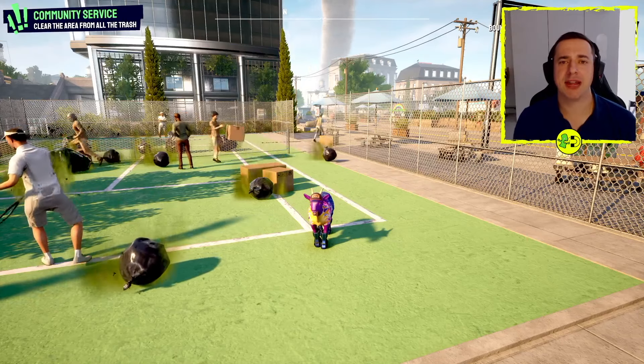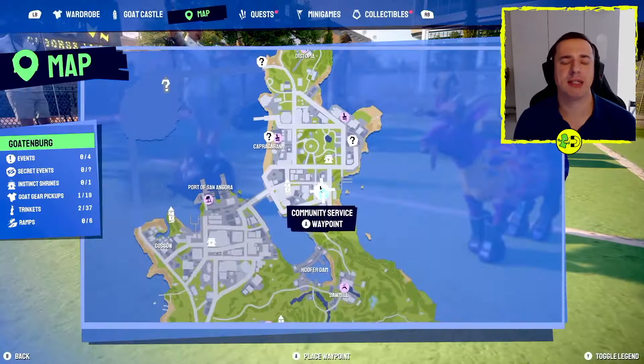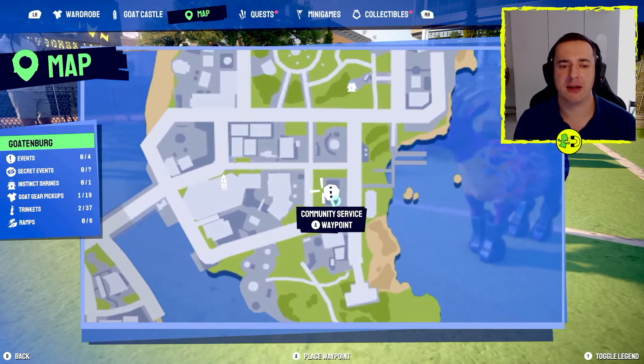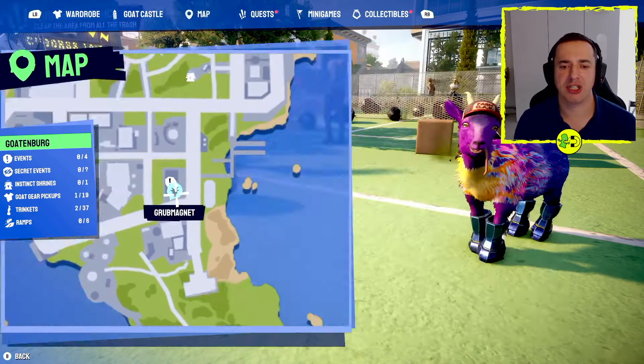Hey everyone, I'm in Goat Simulator 3 and I want to show you how to do Community Service, which is a quest that you'll find over in Gothenburg, over here. There's the goat tower and it's just here.